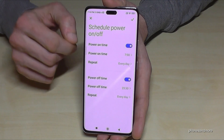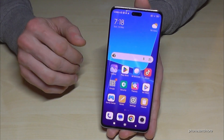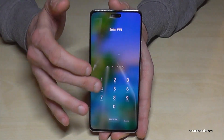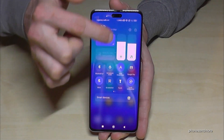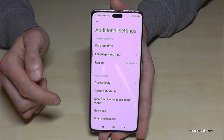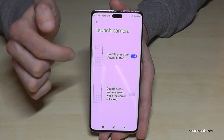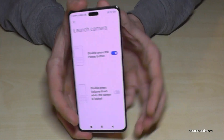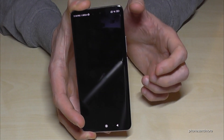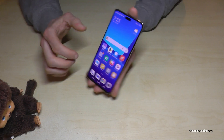The next feature is for the camera: you can launch it quickly by double-tapping the power button so you never miss a shot. You need to enable this first — scroll down next to the camera, tap settings, go to Additional Settings, find Gesture Shortcuts, then Launch Camera. Enable the first option so it turns blue. This works even when the phone is on standby — just double-press the power button and you're immediately at the camera.